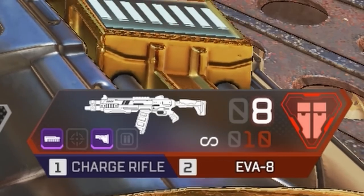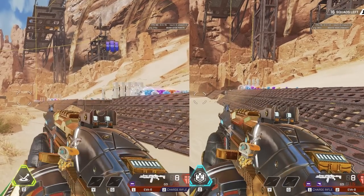Also interesting is the EVA 8 can take stocks now, which obviously makes it quicker to swap weapons.